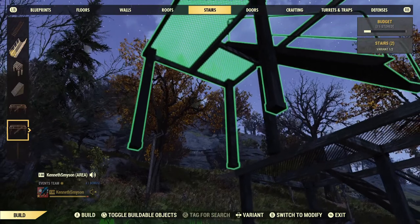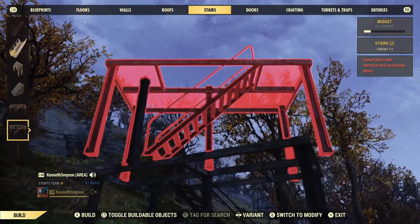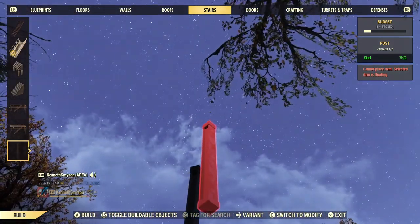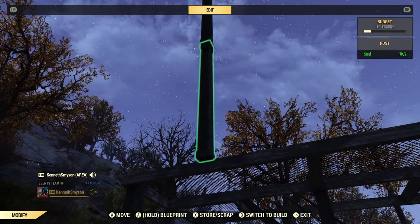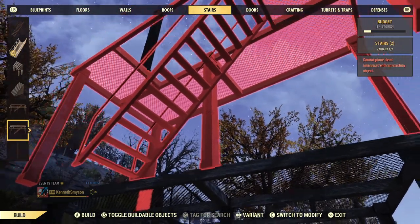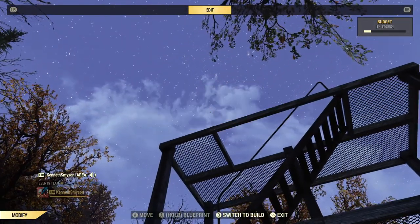You'll start to notice it does begin to allow you to connect to it, but you still can't quite get it over there — it constantly snaps to the opposite side of the beam from the foundation staircase. So what we'll do is place a second beam. The cool thing about these beams is you can delete them and the upper ones will stay floating. Now we can snap them together, and you can repeat this as high as you can build your camp.